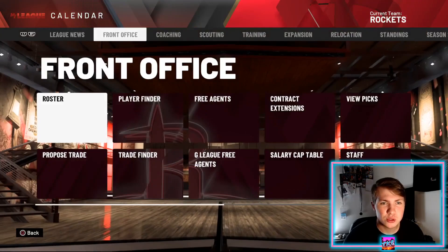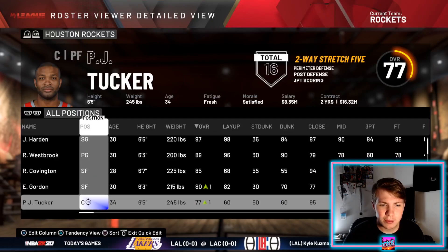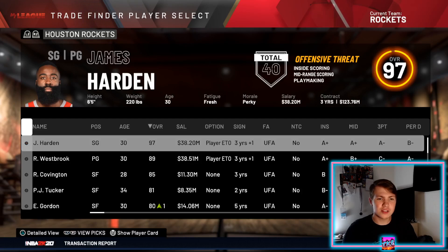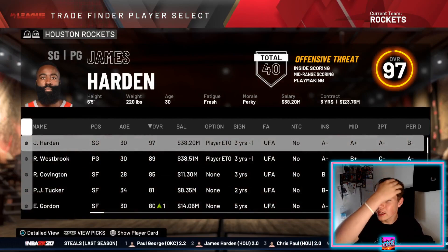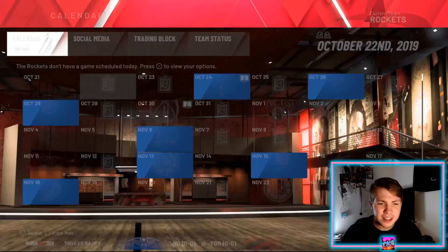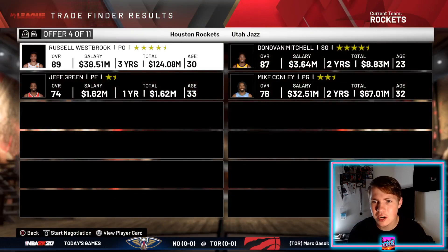Before we get into trading, I want to change Robert Covington to a small forward and also change PJ Tucker to a small forward. Now we should be able to make some trades. I want to see if there are any offers for Harden — there's not. I'm not really sure how to turn untouchables off, so we're going to have to figure something out for him. We'll start with Russell Westbrook and make sure we're set to 'contending' to get the best trade offers.